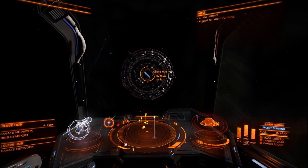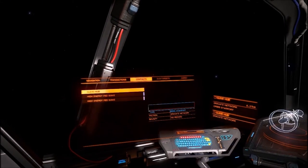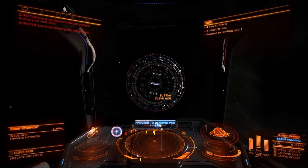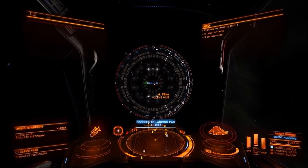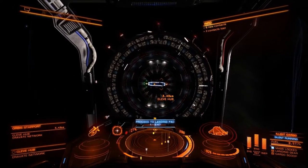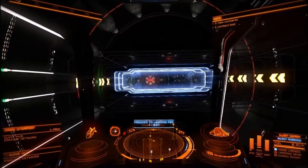Silent running — turn it on. Docking request granted. We're slowly drifting towards the station. Request docking, and now we go full speed. This is the only part you kind of have to be a little skilled at, because if you mess up, you're going to fly into something going into the station. I'm going to start slowing down now.